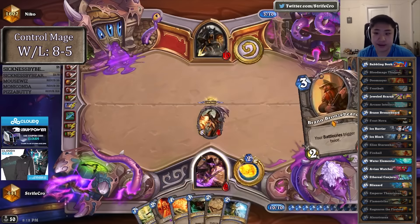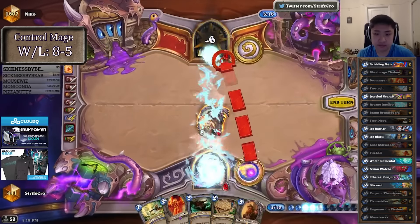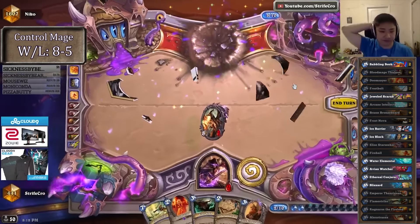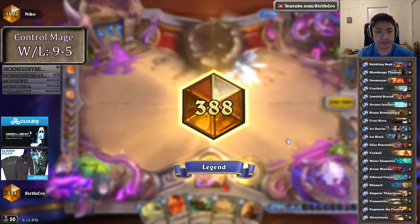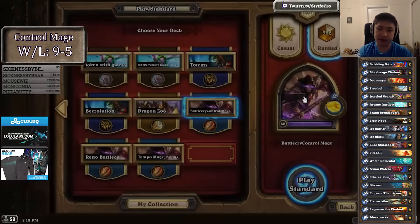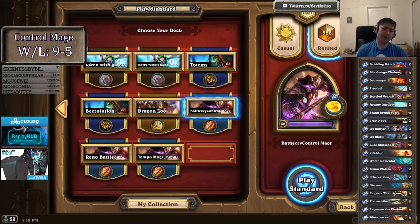I have 10 points of burn in my hand so I win with this play. I win against everything that's not like Flare pretty much. Technically he doesn't kill me if he has Flare at 3 life, and a big enough taunt. Wait, no — Flare draws him a card. Flare will probably kill me. I don't know.